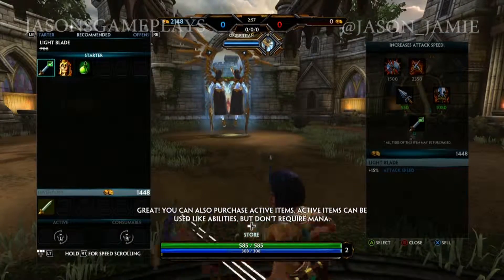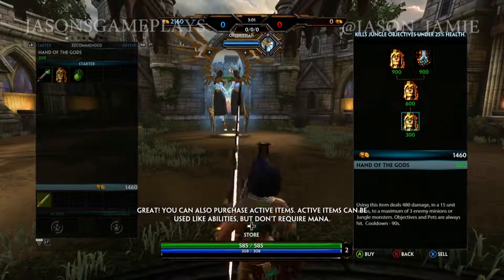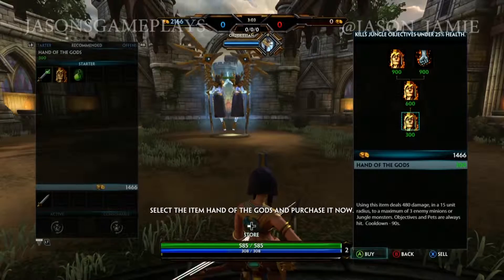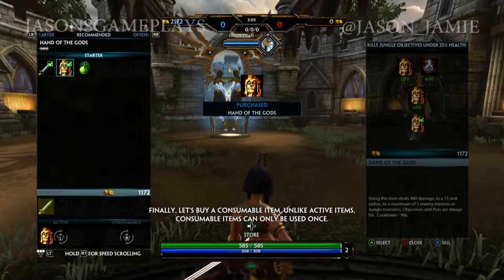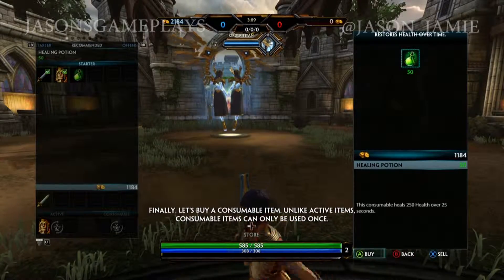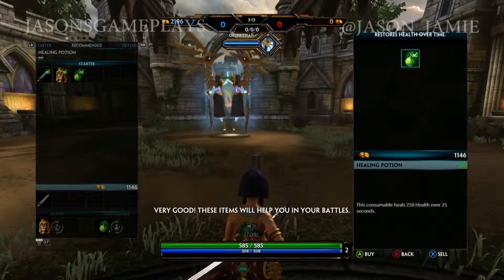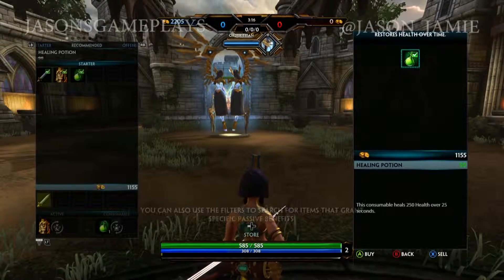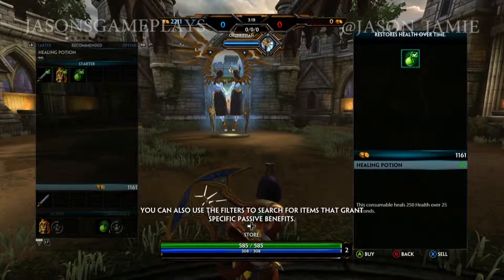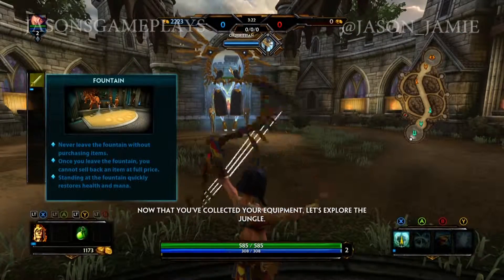You can also purchase active items. Active items can be used like abilities but don't require mana. Select the item Hand of the Gods to purchase it now. Finally, let's buy a consumable item — unlike active items, consumable items can only be used once. Very good. These items will help you in your battles. Remember, there are other views in the shop and you can also use the filters to search for items that grant specific passive benefits.